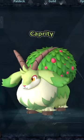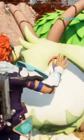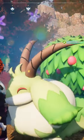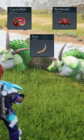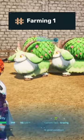Caperdy is a light green goat with a big shrubbery bush on its back, with this shrub producing edible berries as long as it's fed properly. The possible drops for Caperdy are Caperdy meat, red berries, and horns. When working the base, it has level 2 planting and level 1 farming.